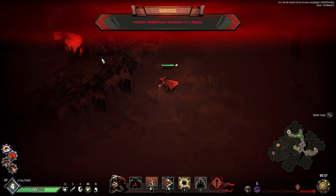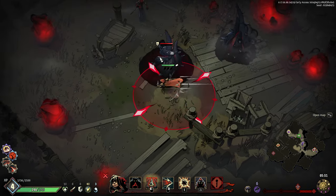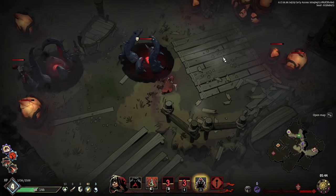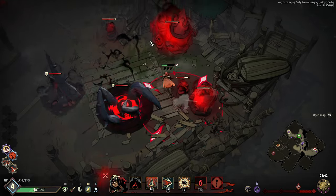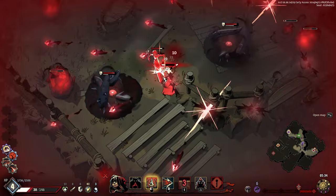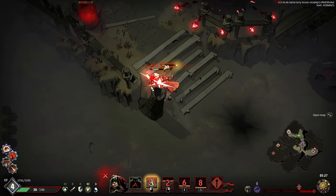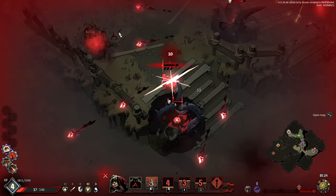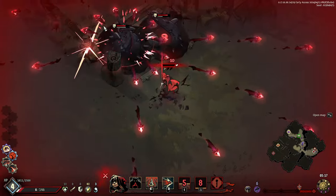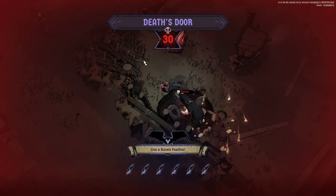Nightmare awakens in one day — that doesn't sound good. Building up a combo — taking so much damage. Dash, bomb. So many attacks happening. I'm not sure going up there is where I want to be. One, two, three, four, five — get out, dash back in. Bomb, shift. That pulse attack is ridiculous. Oh — I can hide behind this! And we got a Raven's Feather!